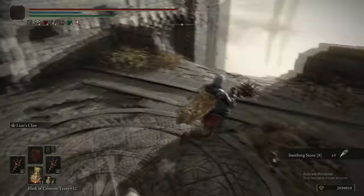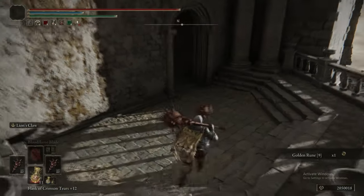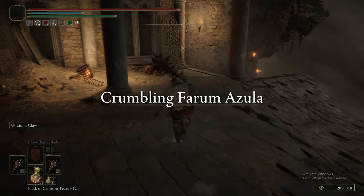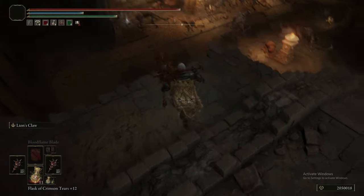Now we're in Farum Azula. We are running to the end of this bridge that we get teleported to, grabbing a Smithing Stone 8, and then we're going to drop down these little floaty bits and just head into the level, picking up a Golden Rune 9. We are teleported to Farum Azula, which is the episode we're doing today.